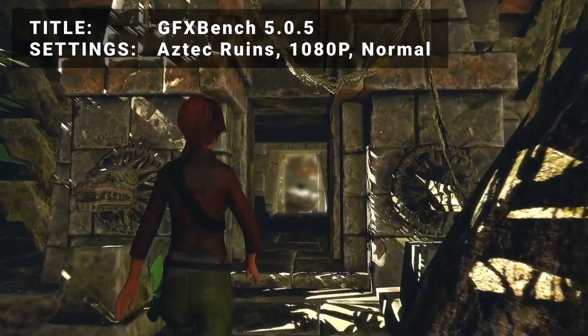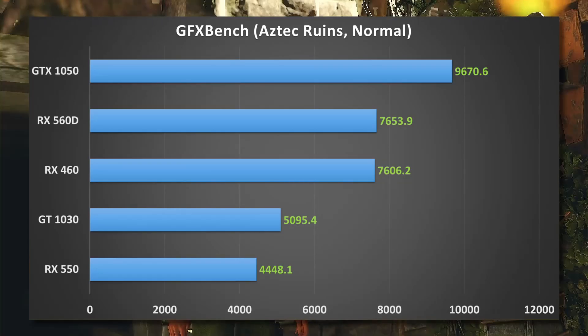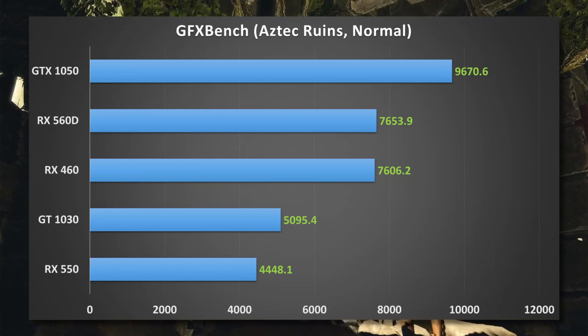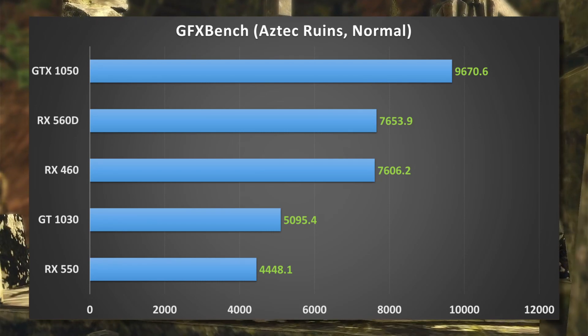Next up, it's Graphics Bench 5 running the Aztec Ruins test in 1080p normal mode. Looking at the results, things change slightly here. The GTX 1050 remains in front; however, the RX 560D now edges out the RX 460 to take second. The GT 1030 and RX 550 once again trail significantly behind.